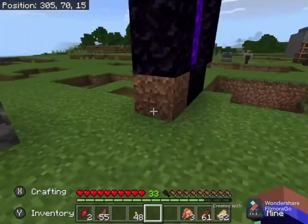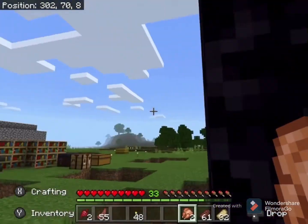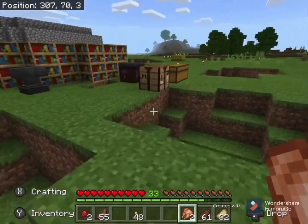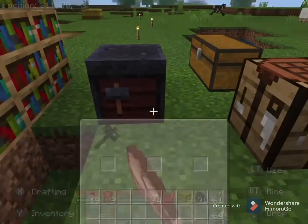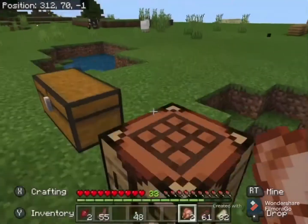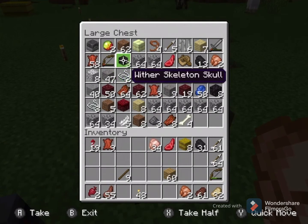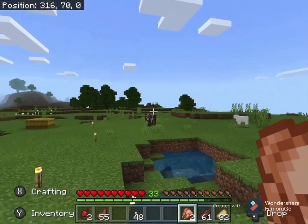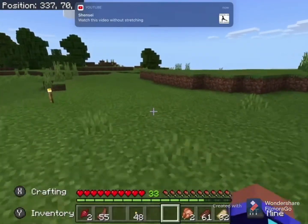Here is the Nether portal. The Nether fortress is so far away — like over a million blocks away, I'd say. It took forever to find it. Here's the shared chest with a bunch of stuff in it. We do have a bunch of Wither skulls, and maybe we might take on the Wither in this episode.